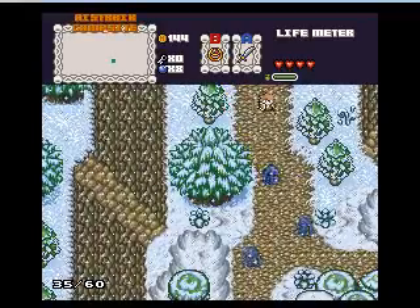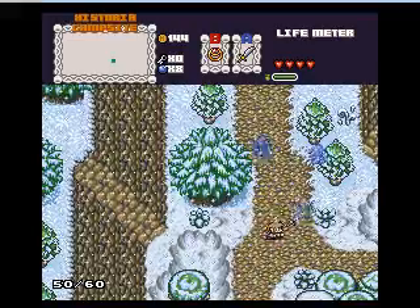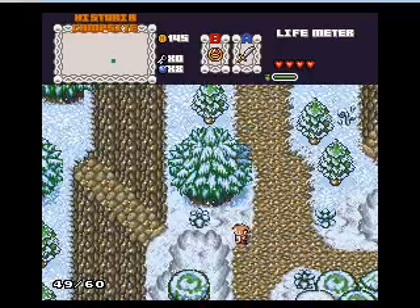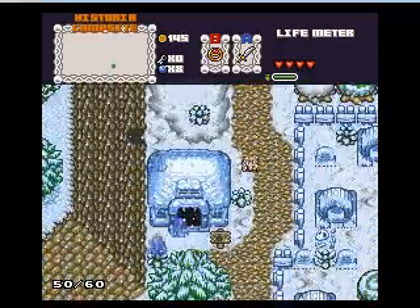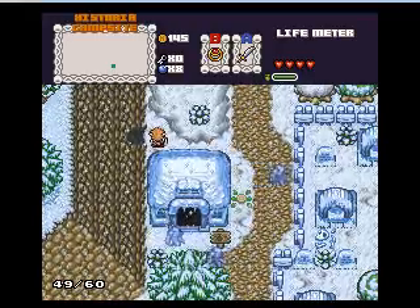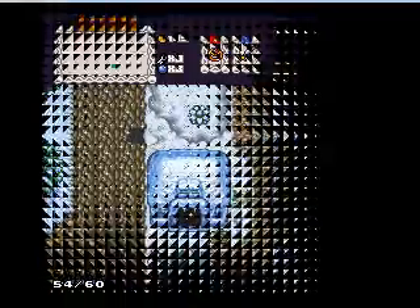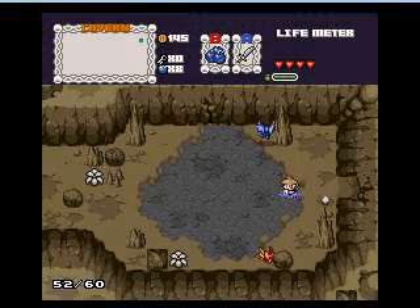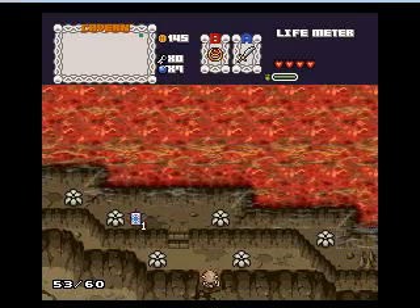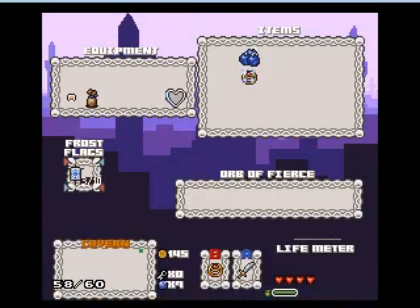Now we're in the Astoria campsite, which we shall be back to for level four. As you see, these guys take a crap load of hits. There's a shop in there — he sells the level three sword and also bombs. So conveniently, I'm using bombs to blow a hole and go get another flag. That makes three.